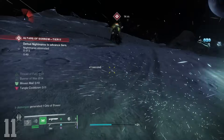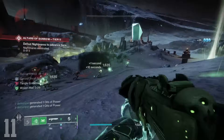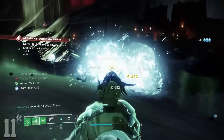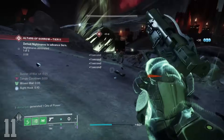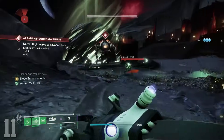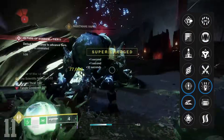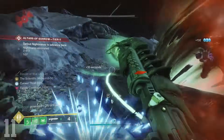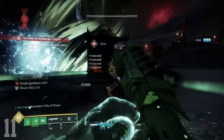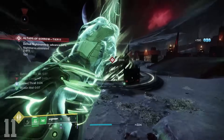Swordbreaker — yet another weapon from Crota's End, this Strand shotgun is essentially the most ideal 1-2 Punch shotgun if that's the build you're going for. It's a lightweight frame, which gives better handling and movement speed, with perks like Threat Detector and Slideshot in the first column to combine with 1-2 Punch. Strand Titan has been absolutely incredible ever since Lightfall dropped, and I can't think of a better companion for that playstyle than the Swordbreaker.